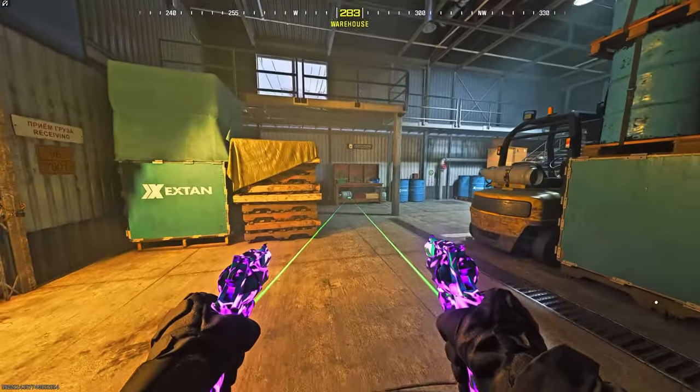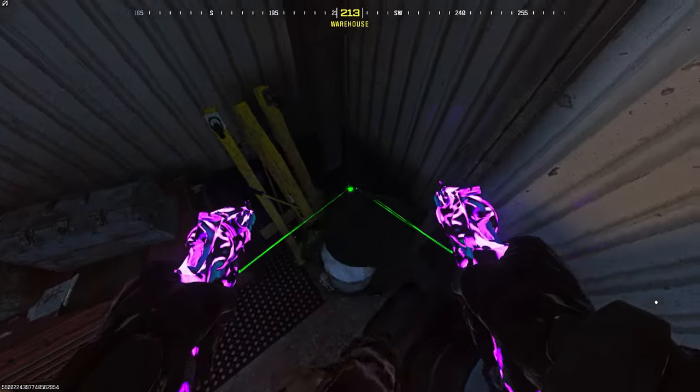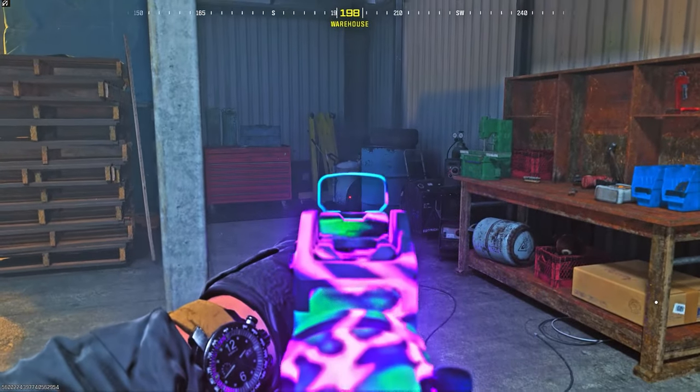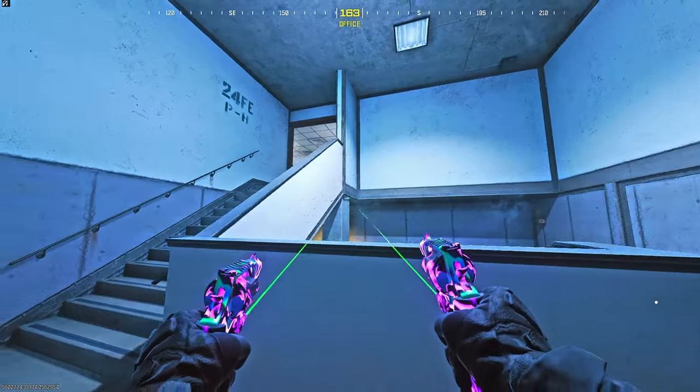For the next spot on Derail, make your way to this building slash warehouse. Go to this corner, drop down, and then go prone. It's an awesome spot because no one is going to see you — you're literally just hidden in the corner.